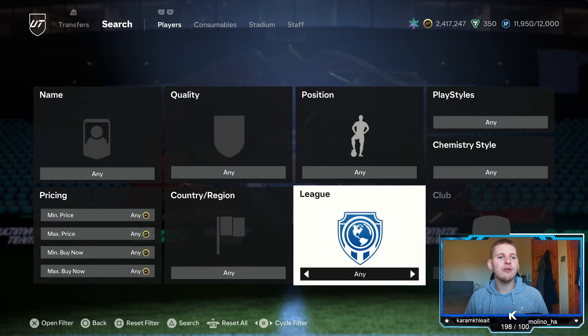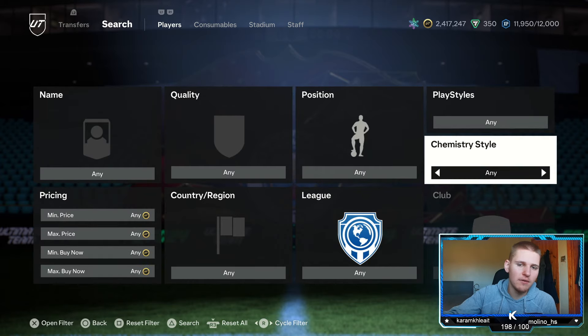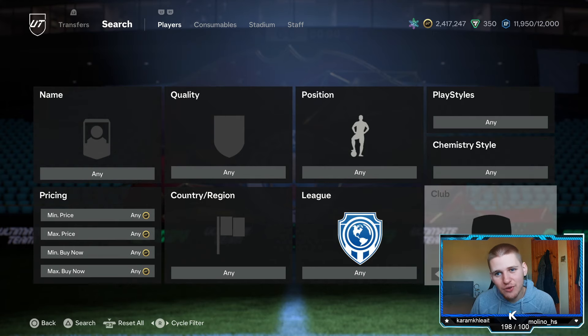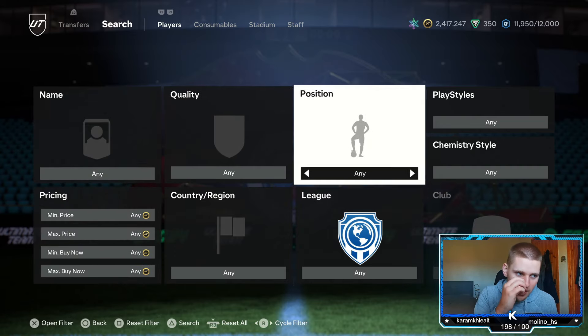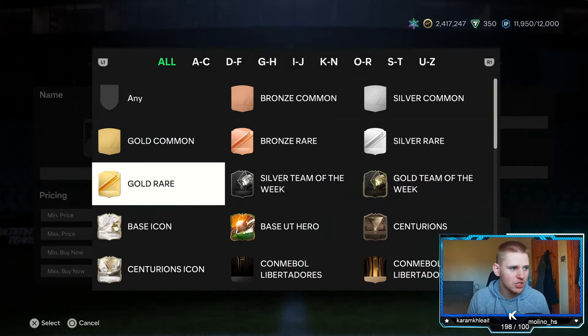Starting off with the first method of today's video. We are going to have a low budget, a medium budget, and a high budget for you guys. Starting with the low budget, this is around about 4,000 to 5,000 coins per card, so you're probably going to need about 50 to 100K at least. If you don't have that, go check yesterday's video where we have lower budget methods in the 10 to 20K range.